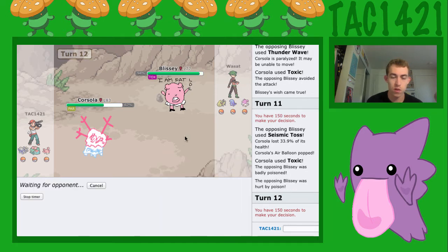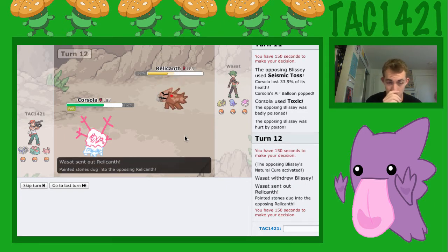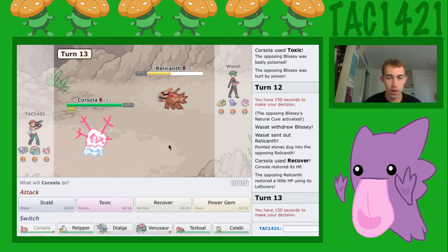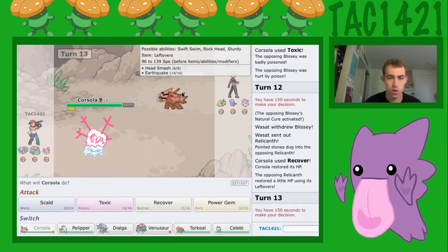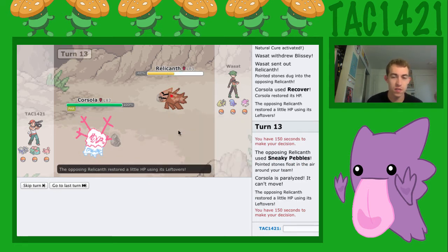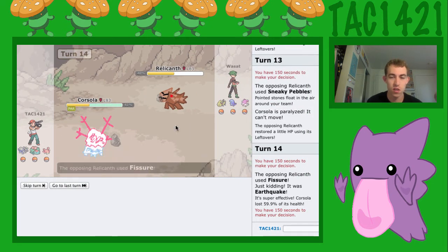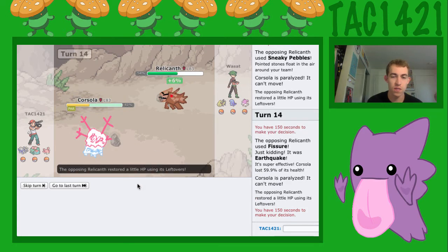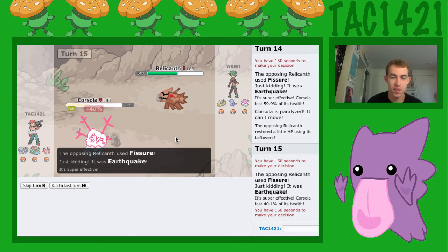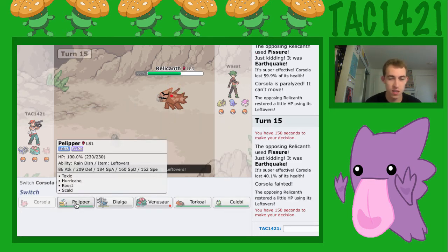Now we'll go for a Recover. Oh my god, Thick Fat activated of course. Fissure. We'll go for a Toxic — he's going to go for some Sneaky Pebbles, and we are fully paralyzed. We're going to go for another Toxic, and he's going to use a Fissure, and we're going to get fully paralyzed again. Oh my god. Game.